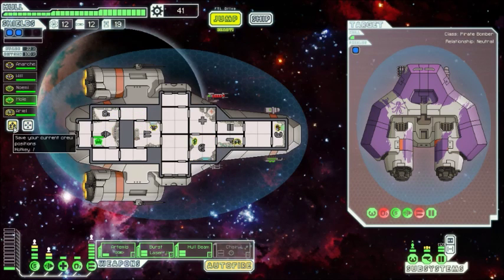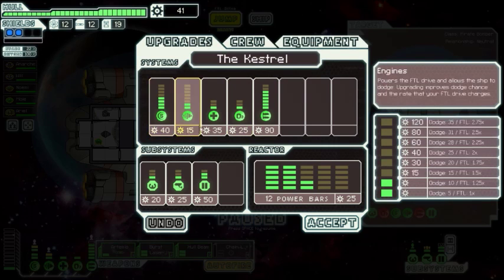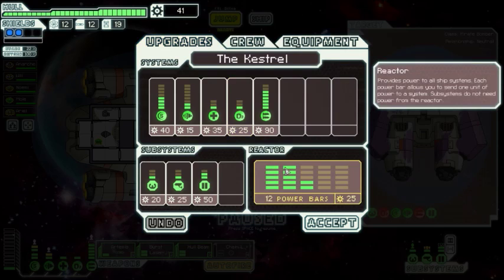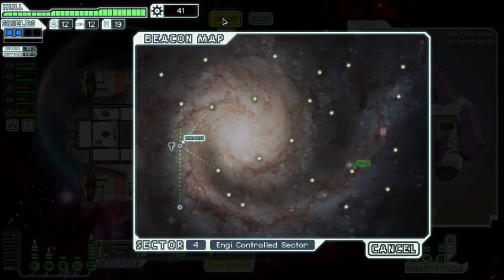Okay, save — there we go. Could we upgrade our shields to level three? Not yet, but soon. We could upgrade engines or save up for a weapon. I say we save it up for now and see what happens. Let's continue on and hit this next place.